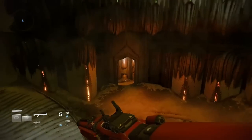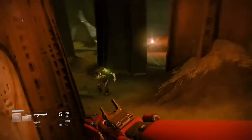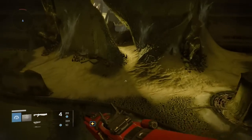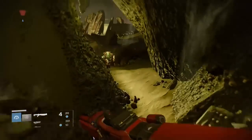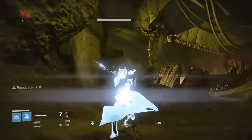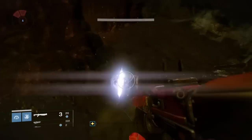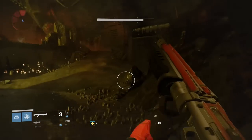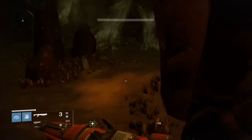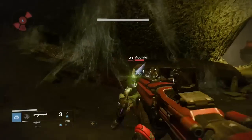With that, it's safe to presume that there will be some way to get a light level 320 artifact. Currently we were able to get a 310 artifact through the quest line with Eris, which was good. We got the quest line done and then we were given a choice of artifacts. The problem is that each artifact was slightly different — for example, some came with arc grenade kills can generate an orb, some with solar melee kills or void grenade kills. Once you picked that artifact, that was your artifact for that character and you had to keep it.